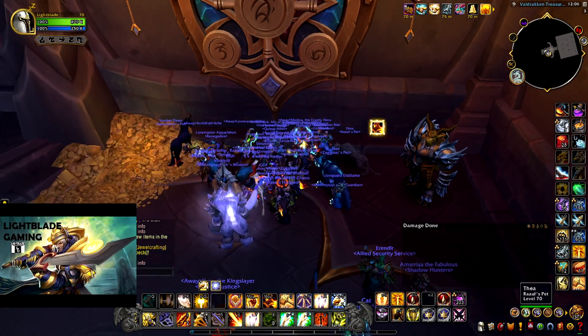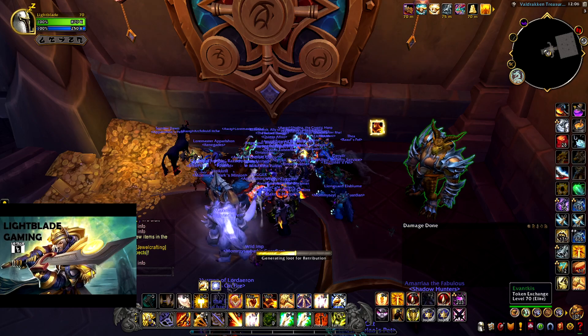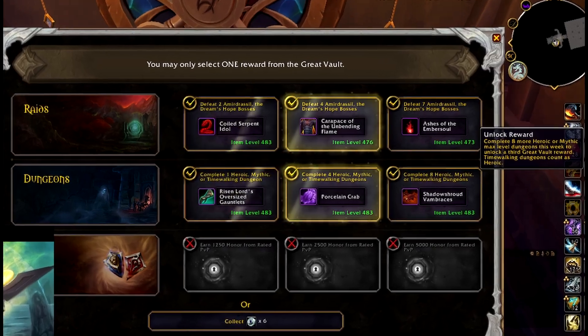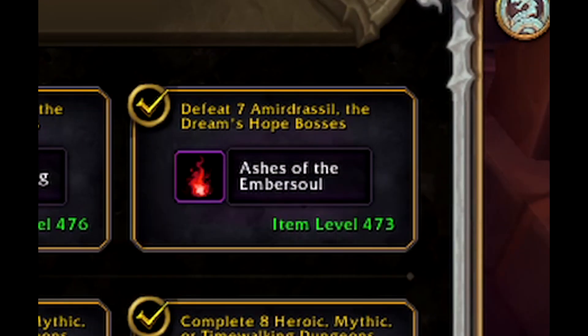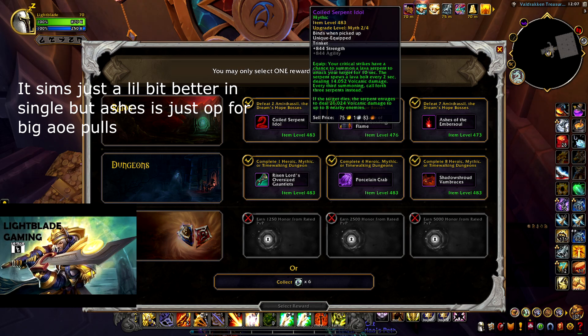So let's go in and open the box and see what we got. Give me something good. I don't want to get a weapon because I'm rooting for the legendary weapon. We got a mythic Coiled Serpent Idol. I don't really like this trinket — it's pretty decent, but I just don't like it.